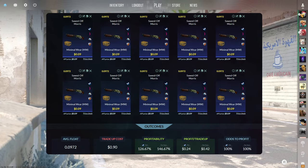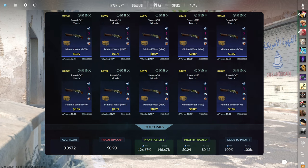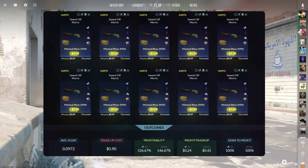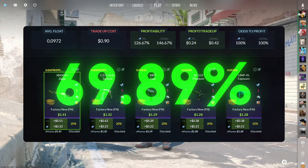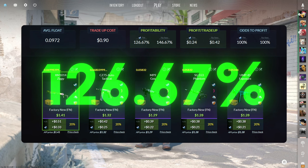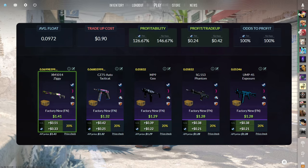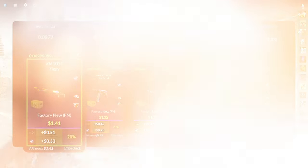The fifth trade up of this video is another no risk banger and consists of 10 minimal wear mil-spec skins from the Spectrum 2 case below a 0.0972 average float. Make sure to get each of the inputs for 9 cents or less. This trade up also costs 90 cents total and has a 126.67% profitability after Steam fees with a 100% chance to profit each time. Of course all five of the outcomes are great, but the factory new XM1014 Ziggy stands out from the rest at over 30 cents of profit.